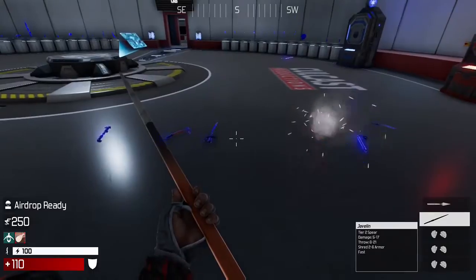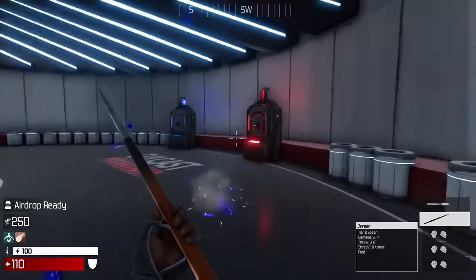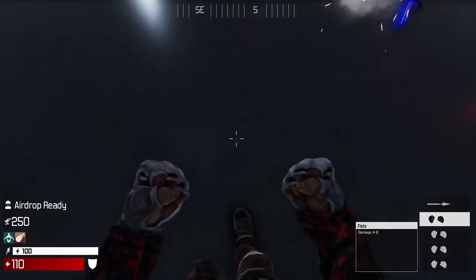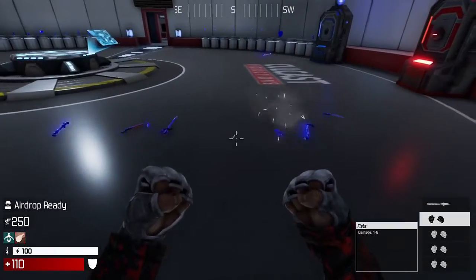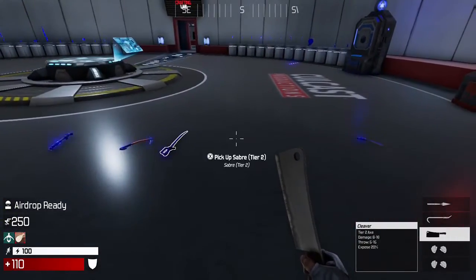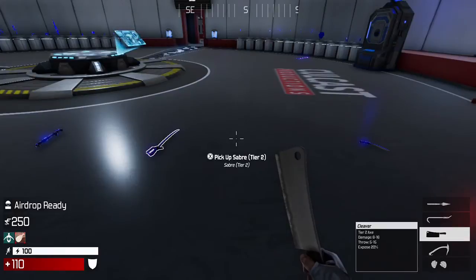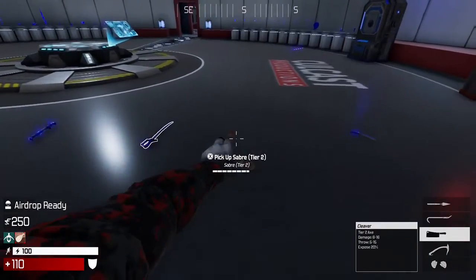The javelin is the second spear in this category, and you can see it has the fast attribute. It does really high throw damage of 21, so if you're running the golden arm perk you'll get 3 of these in your airdrop — very useful for throwing. It hits super fast, which can make the difference between life and death, especially early or mid game. Next we have the cleaver, which does 20% exposed. It definitely outclasses the ice axe's 10% exposed even though it does 1 less damage. Every time you hit, you're getting 20% extra instead of 10%, so I rate this as one of the higher tier 2 weapons. You'll be lucky if you find this in a green crate.